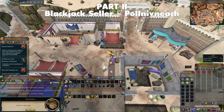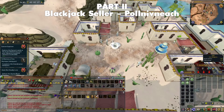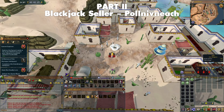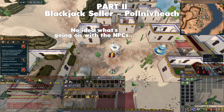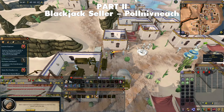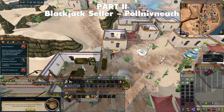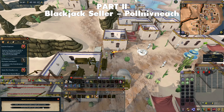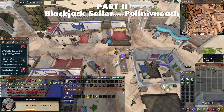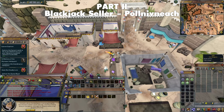The second person to visit is the Blackjack seller in Polnivneach. Teleport there by taking the Magic Carpet from Shantay's Pass, teleporting to the Bandit Camp lodestone and running east, or by using a Polnivneach Teleport Scroll. Find the Blackjack seller west of the Well. You must obtain two types of Blackjack: the Offensive and Defensive Blackjack. For the Offensive Blackjack, make a bet with the seller that he cannot knock you out with two hits. After some humorous dialogue, he'll agree to upgrade his Blackjack and stock Ali Morrisane with the new Offensive Blackjack.